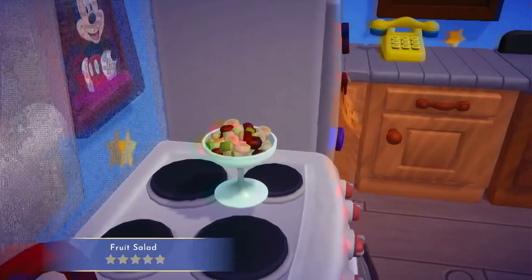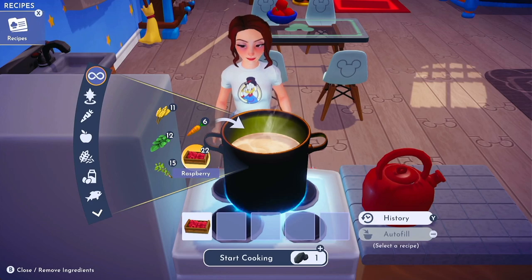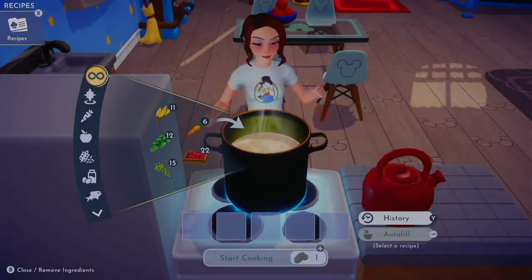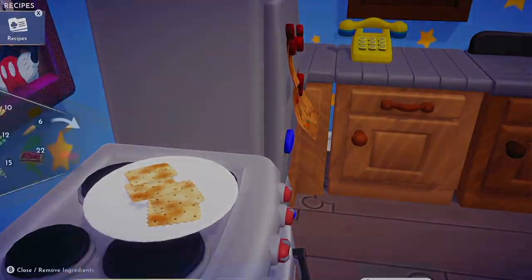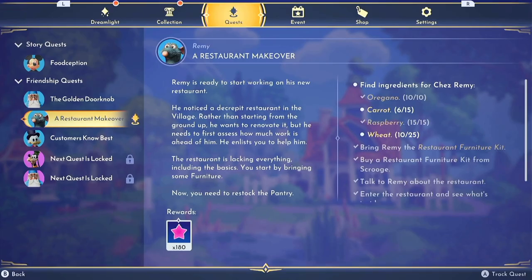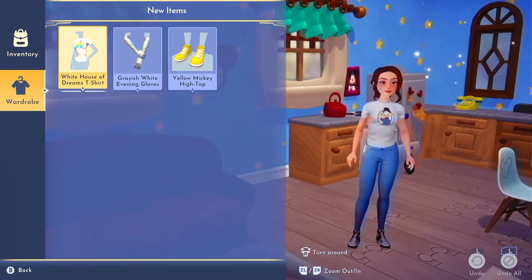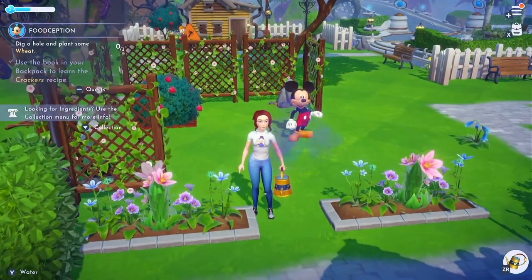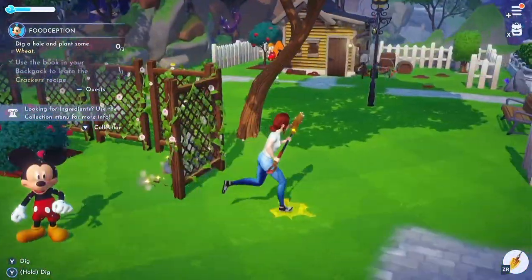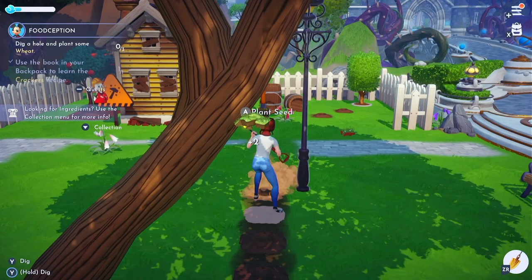Let's get over to Mickey's house — I think we've already got everything we need. If I just cook a raspberry, will that give me a fruit salad? It will — perfect! Some things you could spend ages overthinking, like I've seen pictures and it definitely has bananas in it — no, it just wants this. I have a feeling I need two of them because it's for Mickey and Mini in theory, even though Mini is nowhere to be found. I need to use the book and learn the crackers recipe, and it wants me to dig a hole and plant some wheat. I literally just did that, Mickey!